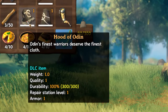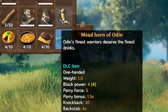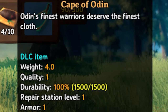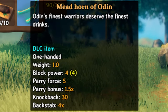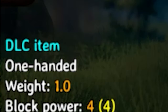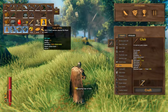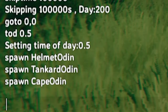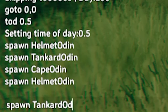Number 7: Odin's Armour Set. Odin has a cape, hood, and meadhorn in the game. The item stats are all pretty poor and seem to have no special abilities. The descriptions for all the items are 'Odin's finest warriors deserve the finest cloth or drinks,' depending on the item. They all have one key thing about them: just above the stats it states 'DLC item,' and if you try to equip it, it says 'DLC required.' So this is definitely going to be part of a Valheim DLC. You can spawn the items with the commands Spawn Cape Odin, Spawn Helmet Odin, and Spawn Tankard Odin.